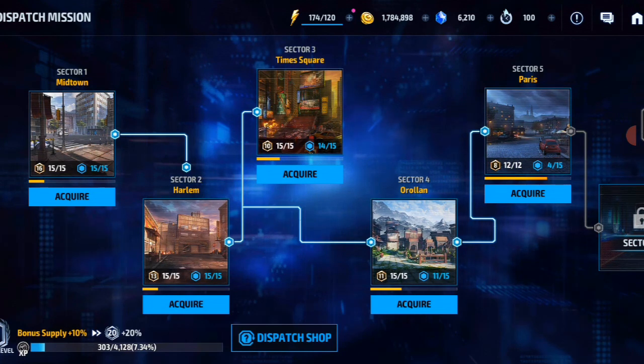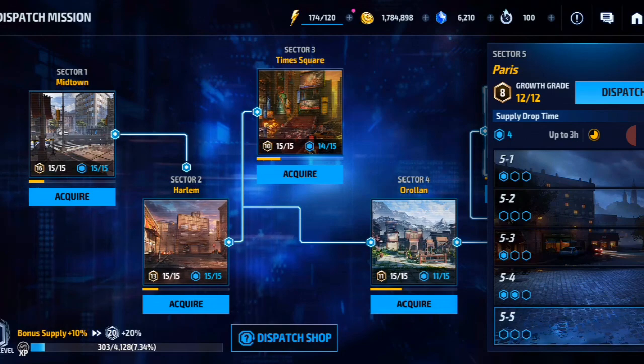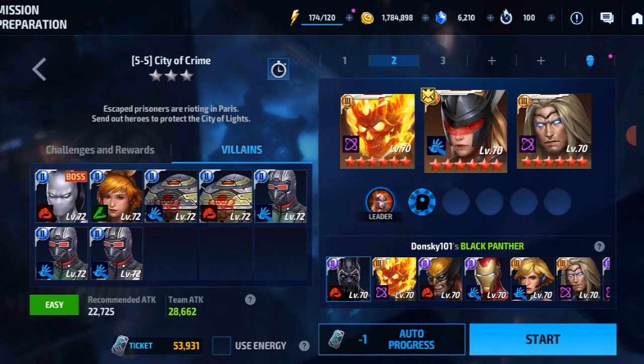I'd like to explain in detail how far free-to-play can go with dispatch mission. As you can see on screen, I'm only able to do up to sector 5. Some of you might say I'm a content creator — you've seen my squad and use it as inspiration — but I can only do sector 5. In sector 5, if you click the last mission in Paris under the villain section, the villains are past level 70, like level 72. The villains have really high defense, high HP, and high damage, so we need a high DPS team.